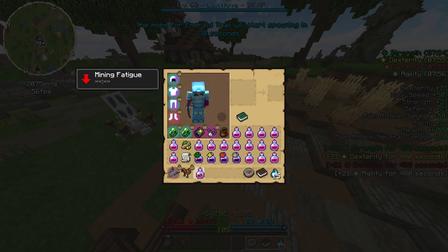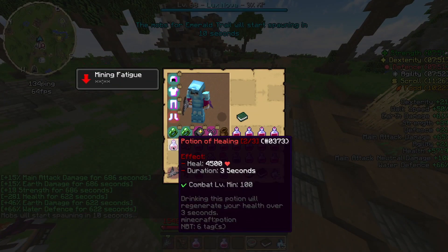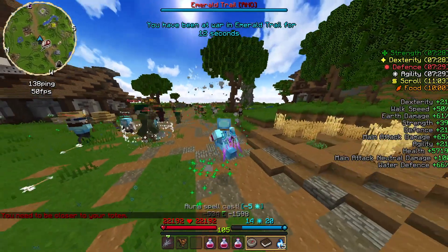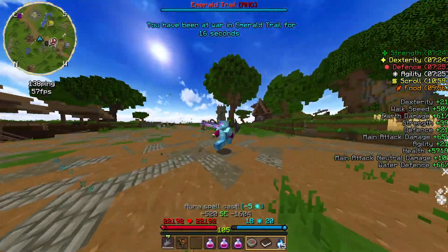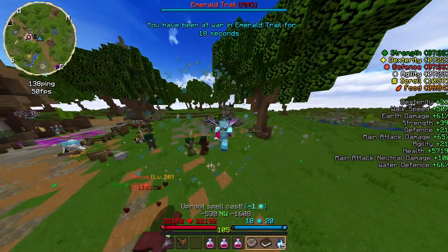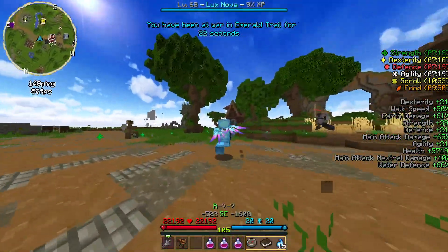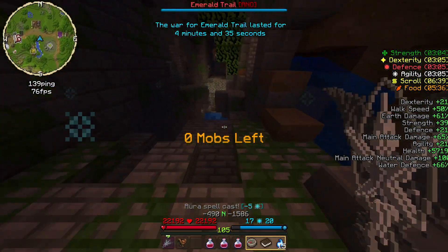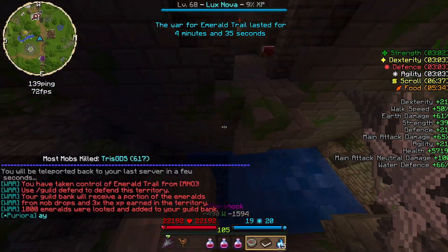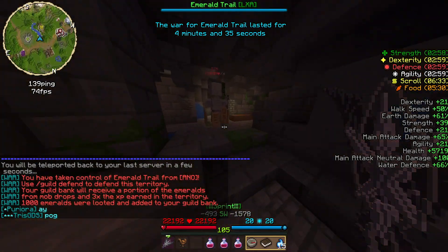Mobs have different variations, but currently the one you'll see in this war is a 1k50, the most basic of defenses. Now that the war has started, the only thing you have left to do is kill all the mobs that will begin spawning — mobs which the guild that owns the territory has placed down in order to defend it. When there are no mobs left, a message on screen will appear saying '0 mobs left,' and you'll get messages in chat saying you have taken control of that territory from that guild.